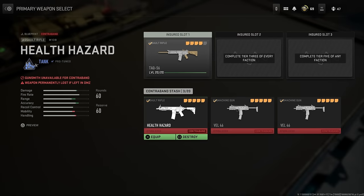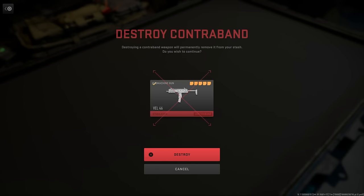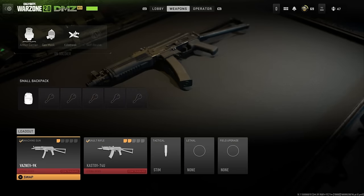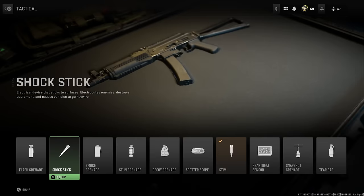We also have contraband weapons, which are ones that you either exfil from the game or get from completing challenges inside of DMZ. You can get special cool blueprints that can be overpowered, and it can make it really risky to decide to spawn in with them — so it's up to you if you want to use them. Apart from that, you can choose stims, lethals, or field upgrades, and these will disappear if you come back without them, but you can re-equip them and have them forever.